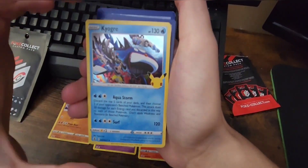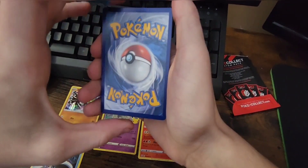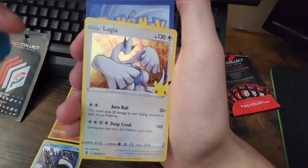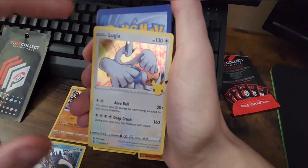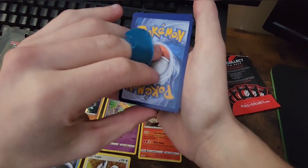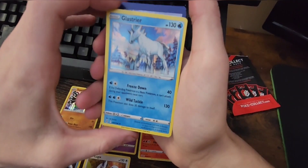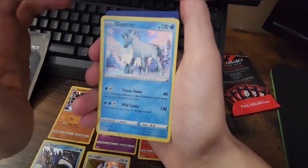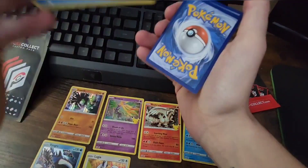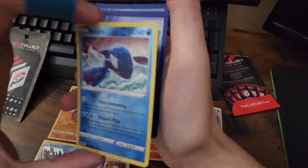Into a Kyogre — that's what I wanted! I love Kyogre, I love Water-type Pokémon, and Kyogre is one of my favorites. Into the Lugia — gotta love the Lugia 25th edition Aeroblast. Oh my gosh, gotta love that art style with the holo on it, beautiful. All of these are holo by the way. Into a Glastrier — I think that's how you pronounce it — another great pull, another Water-type.